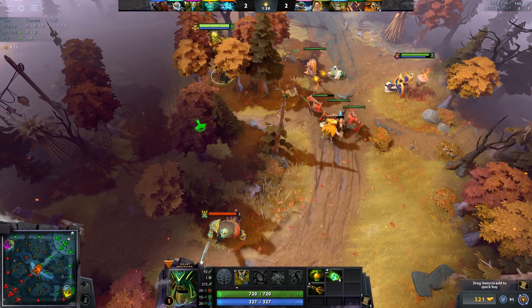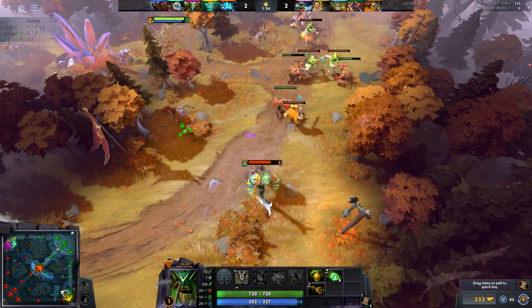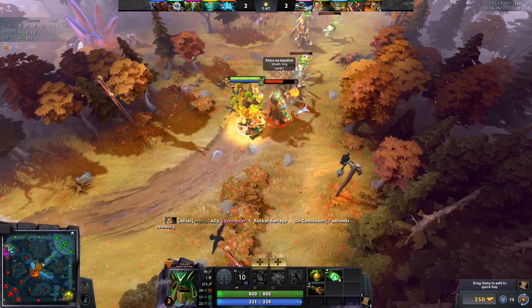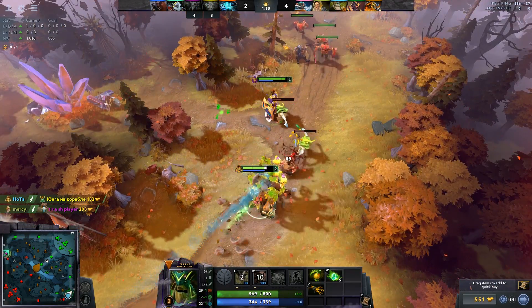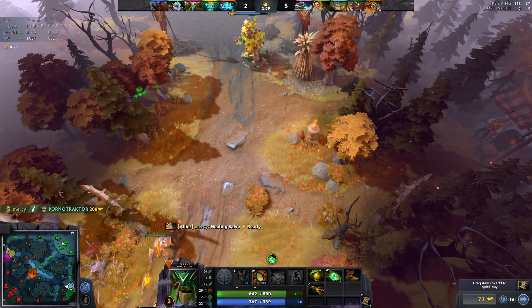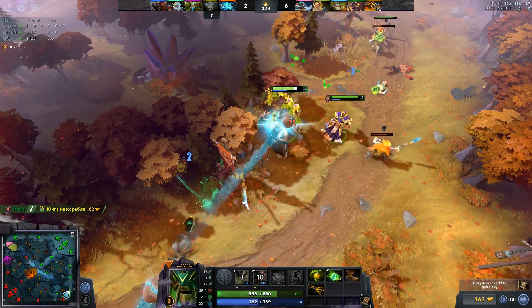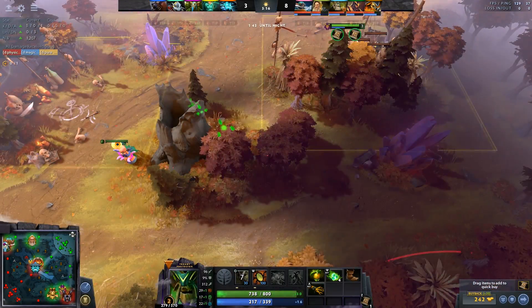At number six is Silencer and Treant — a lane so dominant it shuts down Wraith King's reincarnation. At level two with an Orb of Venom on Treant, hitting Leech Seed, a root, Arcane Curse, Last Word, and Glaives makes it almost impossible to survive. Even if you try to purge Arcane Curse or Leech Seed, they can still beat you with Nature's Guise, Glaives of Wisdom, and Living Armor — making it very hard to go on them.